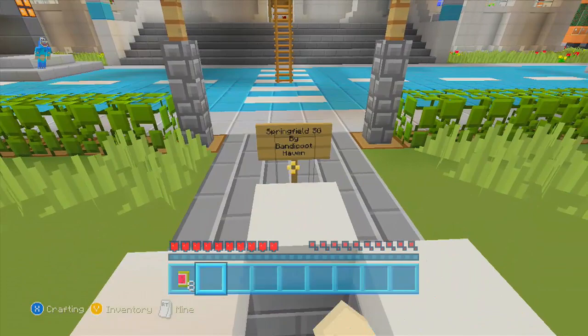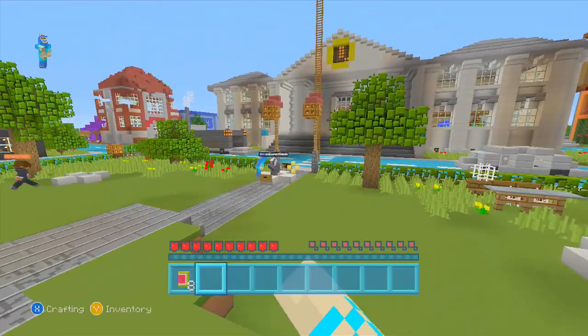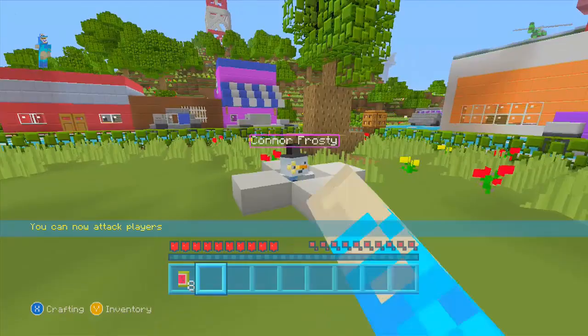I believe the credit is right here, so if you want to just look at that, there's the credit — Springfield Survival Games — and there's the builder. Today we are joined by Mushroom Cow 1, Spiny Bloom Xbox Live, and we've got Apocalypse Gaming, and a tank map as well. You can now protect players, which is great.